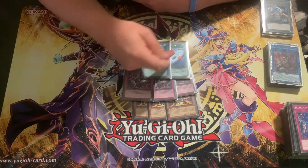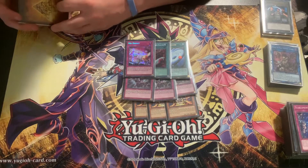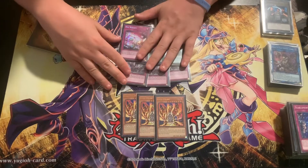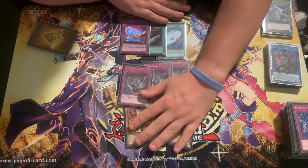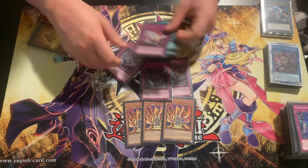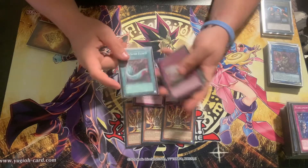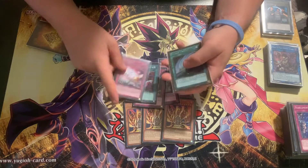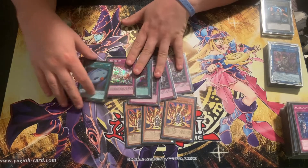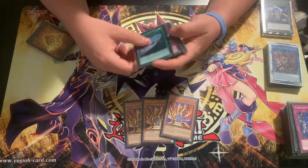Then we are on the one Cyclone, the one Duster, and the one Red Reboot as well, just for more board breakers. Generally these six can be sided in for back row matchups, these six can be sided in for combo, and then you can mix and match what you need for specific matchups. One of my wins today in the main event was actually against Tri-Brigade, so I was able to side in these five specifically and he just really wasn't able to recover once I Duster'd him.